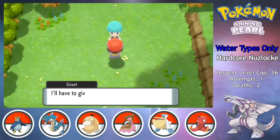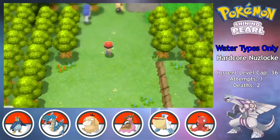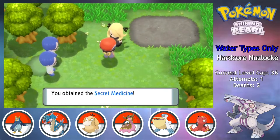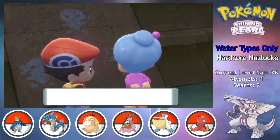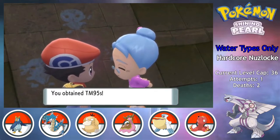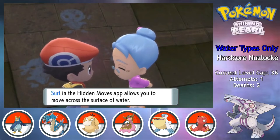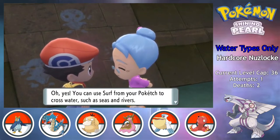The Grunt does manage to escape past his guards at the lake, but as a consolation prize, I get to say hi to Cynthia again. She gives me the medicine for the Psyduck — sorry Ganges, none for you — and I make it to Celestic Town where I can pick up the Surf TMs. Surf is kinda broken for a Water type challenge, but I only get 5 TMs rather than a fully repeatable HM, so I actually have to be selective for once.